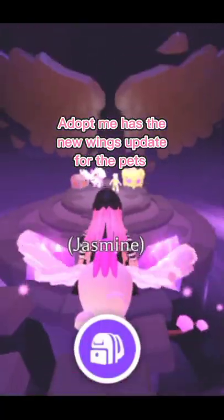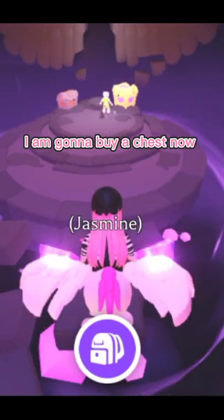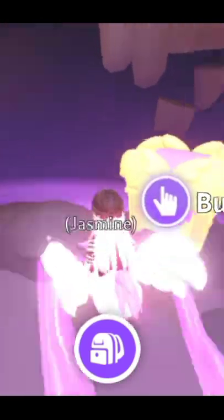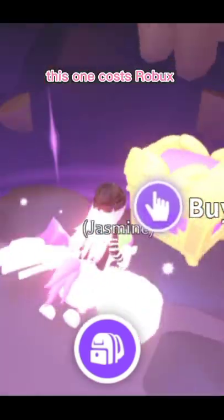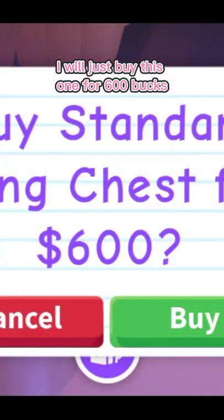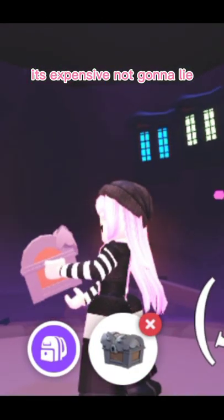Adopt Me has the new wings update for the pets. I am gonna buy a chest now. This one costs Robux — I will just buy this one for 600 bucks. It's expensive, not gonna lie.